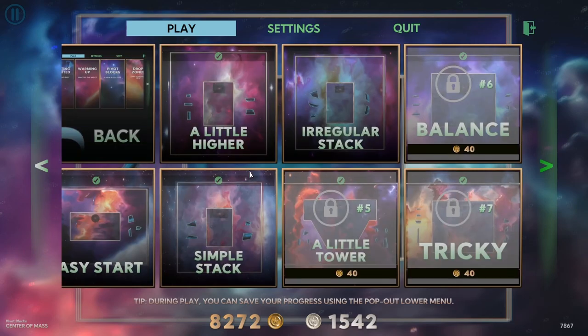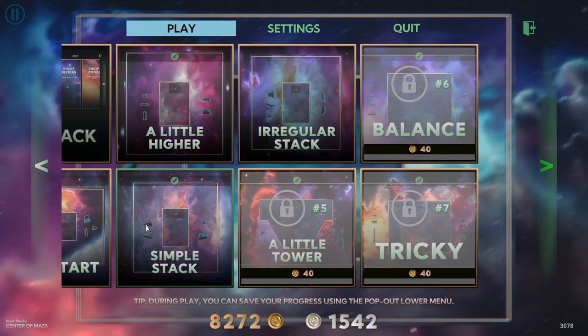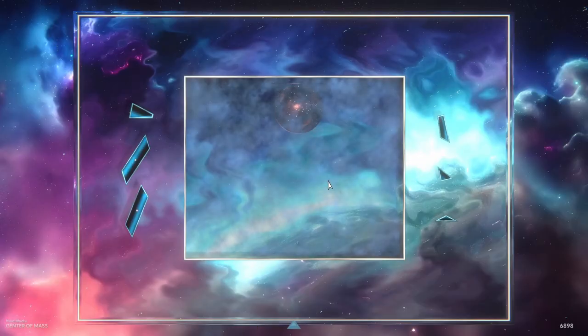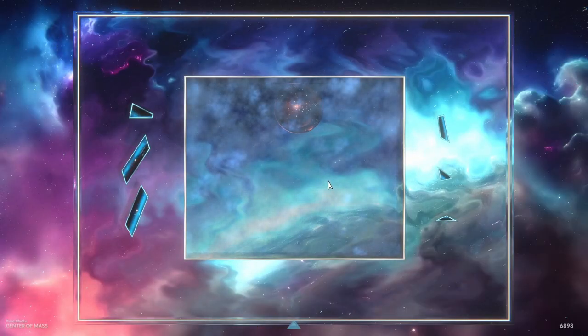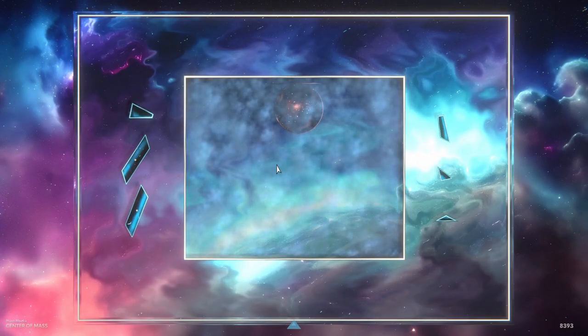Within each category we have easy levels at the start — this one is even called 'easy start.' The later levels in each category are harder. So rather than levels constantly getting harder as you go through the game, each category has a selection of easy and hard levels. Even younger players — maybe you want to play with your kids — will have a few levels in each category they can beat, get that sense of progression, and move through the game.